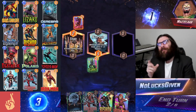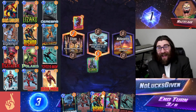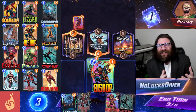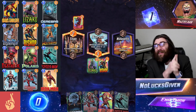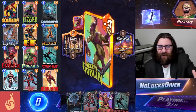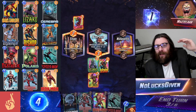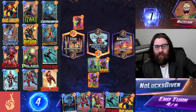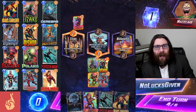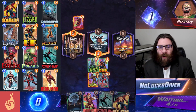What is up everybody, I'm Nolux Given here with your Afternoon Snap, and today for one day only, we have Nidavelir as the featured location, which presents us with a really unique opportunity: the ability to try Cerebro 5. We're playing a bunch of really weird cards in this deck. Our curve caps out at 5 power — the strongest cards we can play — and then we're going to be giving Cerebro, Adam Warlock, and Iron Man plus 5 power as well, so Cerebro will also pump those things up.